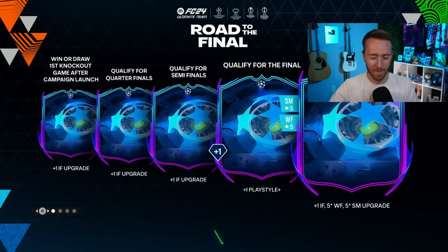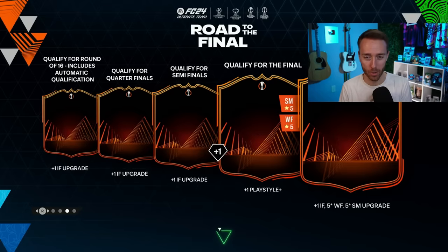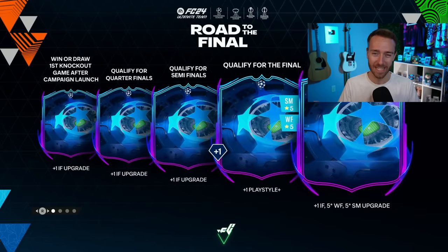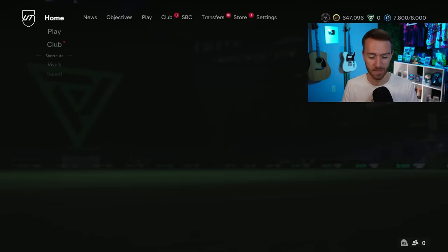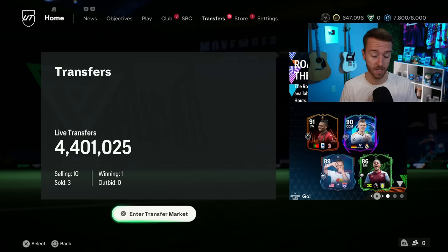Hey guys, it's Nate aka The Foot Account, welcome back to the channel. Today we're talking about buying cards — specifically an investment that so many people are going to be making right now and through the rest of this week. We'll discuss market content, another EA mistake with Road to the Final cards dropped yesterday, and hopefully we get compensation today for one of those mistakes from last week.